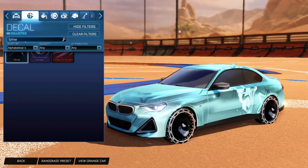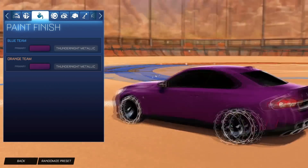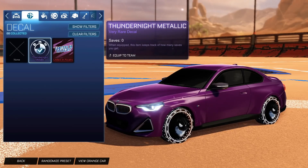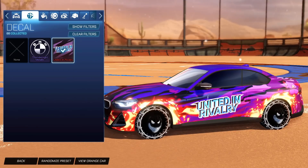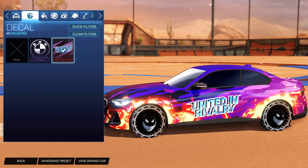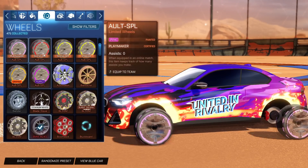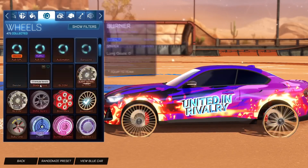Let's take a look at the BMW decals. So we have the Thunder Knight — this is a little different than I thought, it doesn't really look the same as I think it does in real life. It's a nice purple color though, I do like it, but I feel like it looks a bit off. Then we have United in Rivalry, which is an insane decal. The text is a bit off — I feel like if that wasn't there it would look better. But I'm pretty sure this is a reactive decal, so we'll take a look at that. Obviously you can't change the colors to it. When it comes to wheels, these are the BMW wheels which look slick, but you can literally put any wheels you want on it, which is awesome.